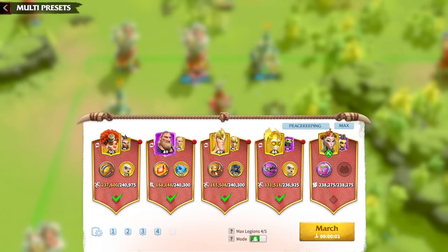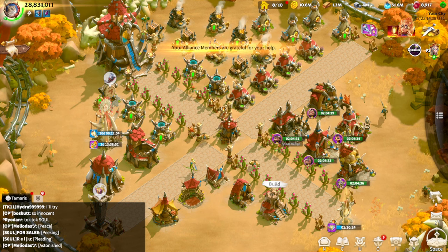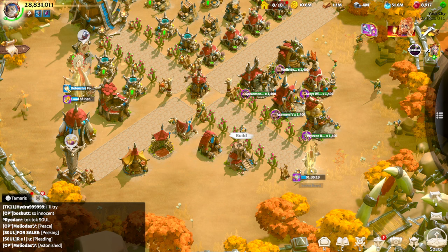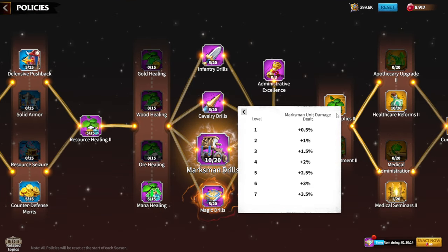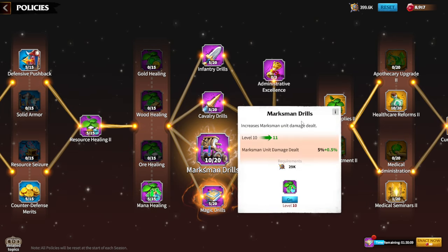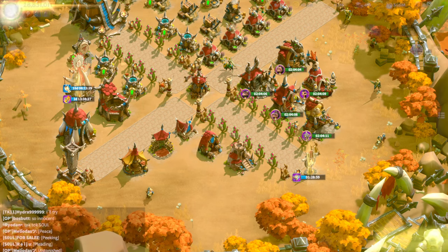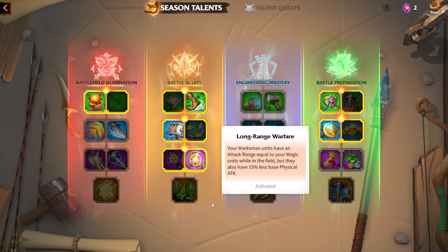This is the build I've been working toward since I started playing Call of Dragons. This season we got additional damage to every single type of unit, up to 10%, which means long-range warfare's damage mitigation is a tricky debuff, but you're getting more and more buffs throughout other aspects of the game. That's why I think having much more range to fight against mage players is beneficial.